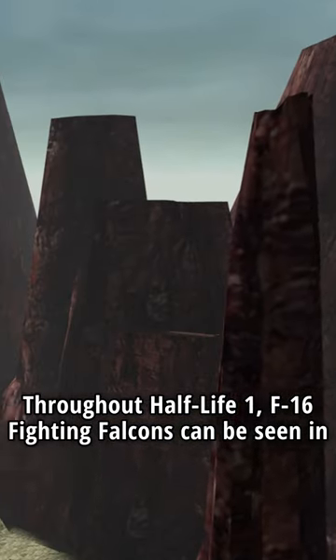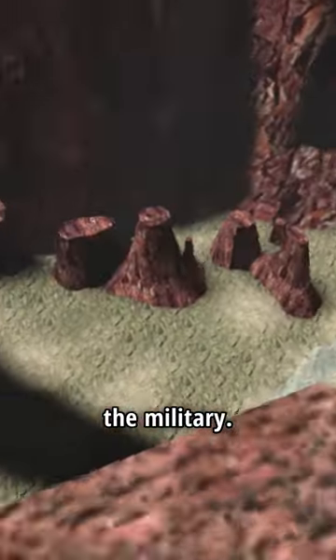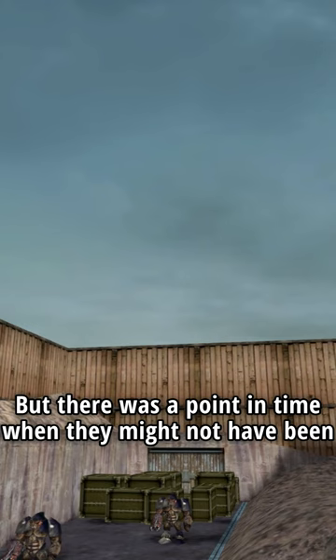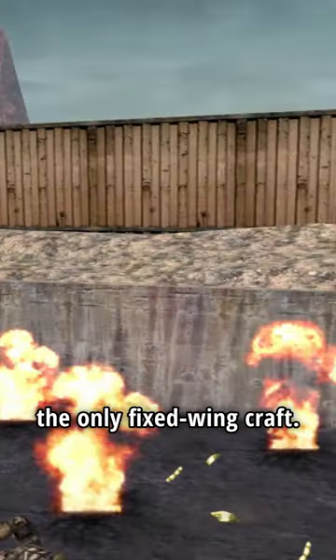Throughout Half-Life 1, F-16 Fighting Falcons can be seen in the skies of New Mexico, performing various actions for the military. But there was a point in time when they might not have been the only fixed-wing craft.